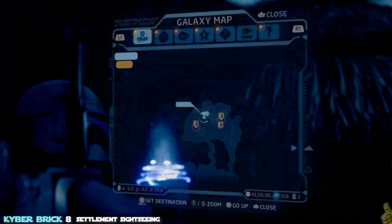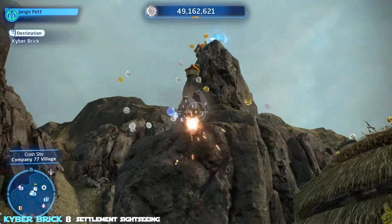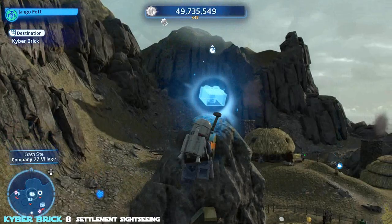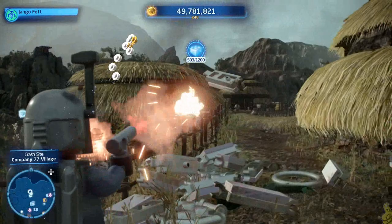We're going to advance further across the hut area. On the back north side, we're going to find a giant rock with a kyber brick up top. You can reveal a handful of handholds by shooting the rocks off, then grapple your way up to the Settlement Sightseeing kyber brick. We've already got eight of them in our rearview mirror.